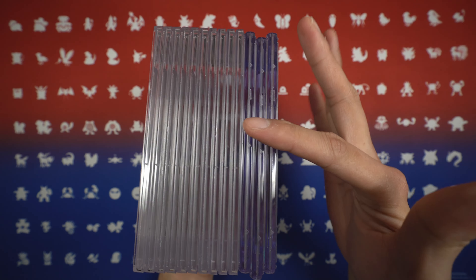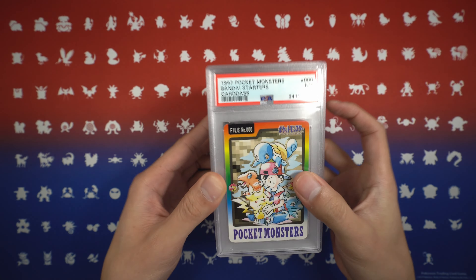So that's 13 slabs total — 3 from CGC and 10 from PSA. That was my purchase from PWCC.